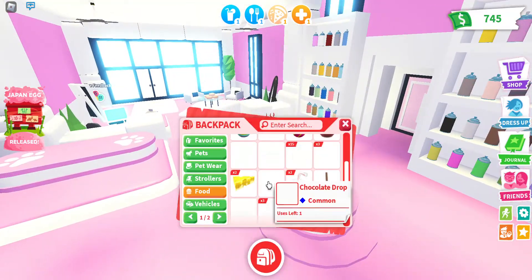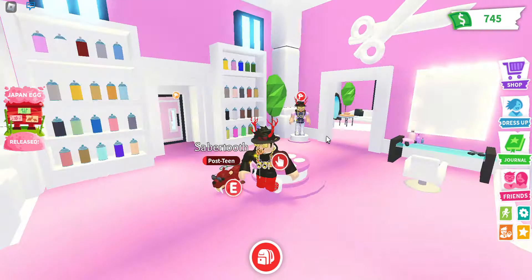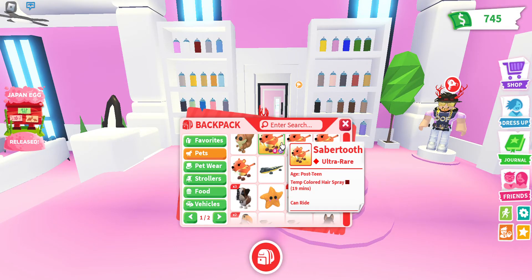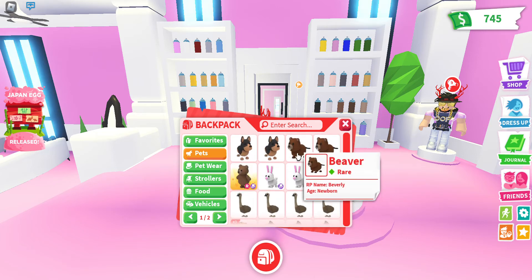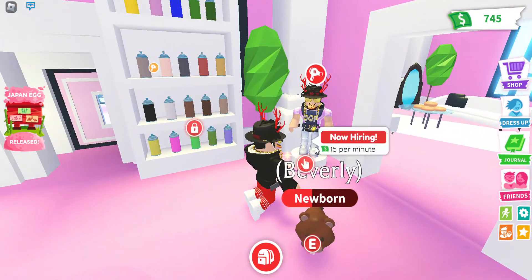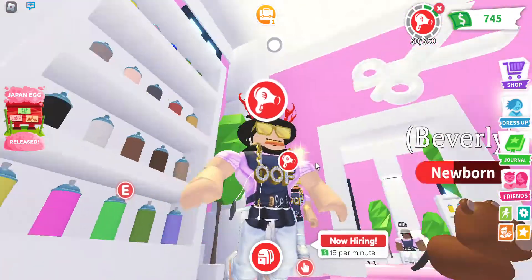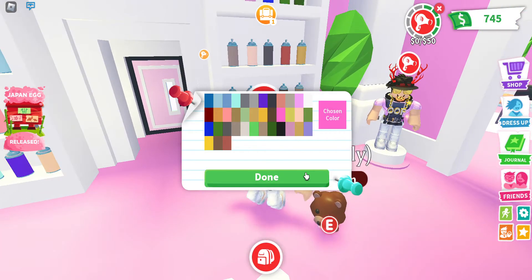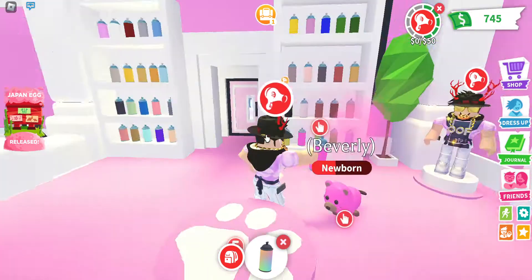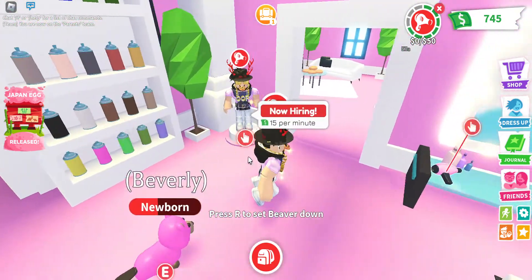There's also a bathtub for uncoloring pets. Grabbing a normal pet like my saber tooth — the coloring is temporary, just for about 30 minutes, it's called 'temp hairspray.' If I grab a beaver and take a job here, it pays 15 dollars per minute. Your default avatar gets a pink apron and shirt with white pants. You just click the paint and face it toward your pet — now I have a pink beaver!